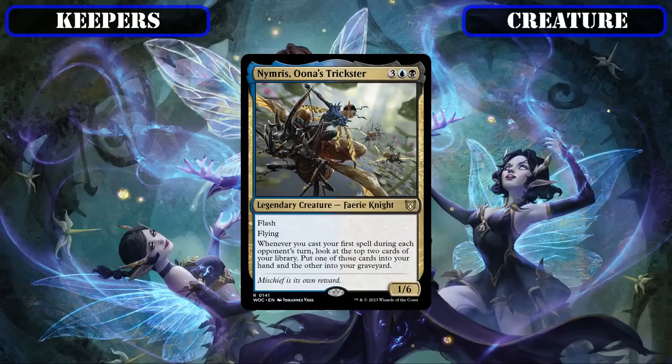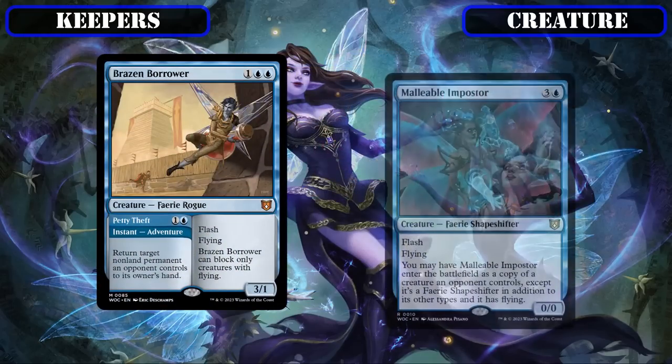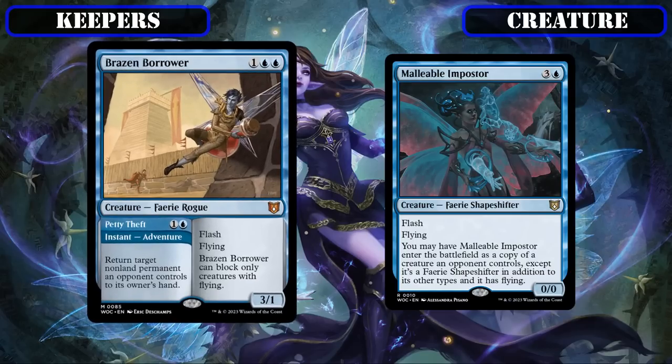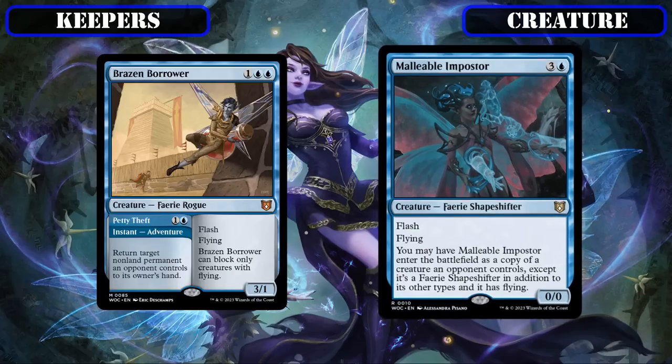Namiris Una's Trickster hangs on to his spot as another flash-speed spells matter payoff that turns the spells we cast on our opponents' turns into cantrips and card selection, allowing us to dig deeper into our deck for more resources. The reprint Brazen Borrower and the new Malleable Imposter will also stay in as more flash-speed spells to enable these payoffs — the former being both an instant and flash-speed creature that bounces opponents' permanents on a decently statted tribal body, and the latter being a flash-speed clone that gives us a copy of the most dangerous creature at the table while keeping its fairy subtype and flying to continue proccing all our payoffs.